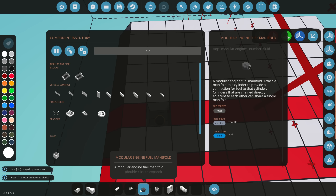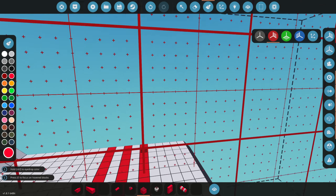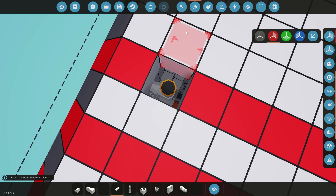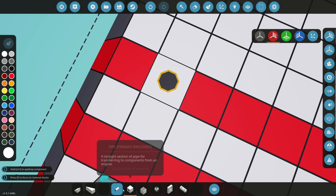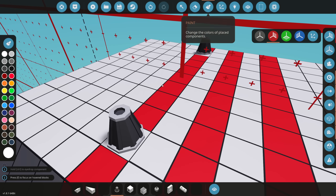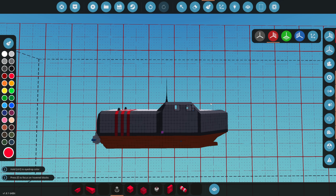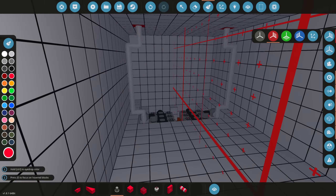We delete the red block and use the fluid port for air intake. It's a little low but this part won't go underwater. We'll use an enclosed pipe so no water gets through, and use the default in-game air filter — it looks a little weird but it works. These are now supercharged engines, so they're extra powerful.